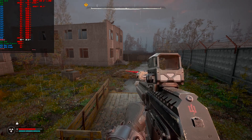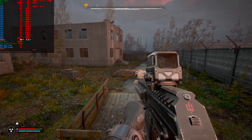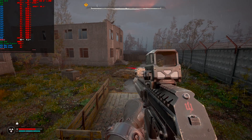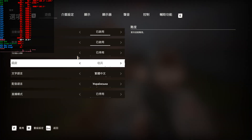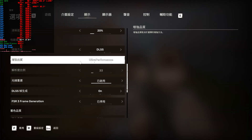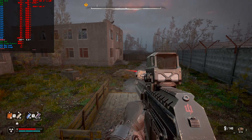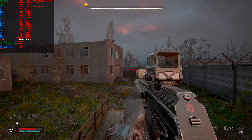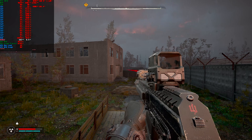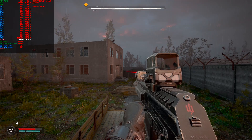With the default DLSS 3.7.0, we get identical FPS performance, 84% VRAM usage, no shimmering, no pixelation, no flickering. Switching down to ultra performance gives shimmering and flickering as expected, but VRAM drops to around 80% — about 4% lower — and FPS reaches 140.